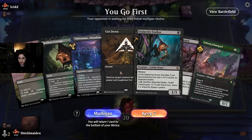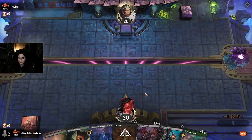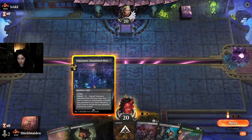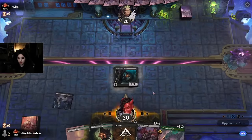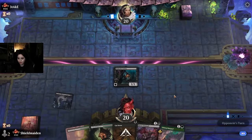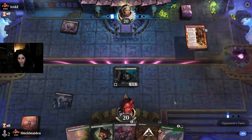We love being on the play. We have the stalker, Lurgoyf, Bitter Triumph, some interaction — this is a good hand. Let's start off with Takenuma instead of hurting ourselves with the Llanowar ways. Oh, mountain — gotta be red aggro.